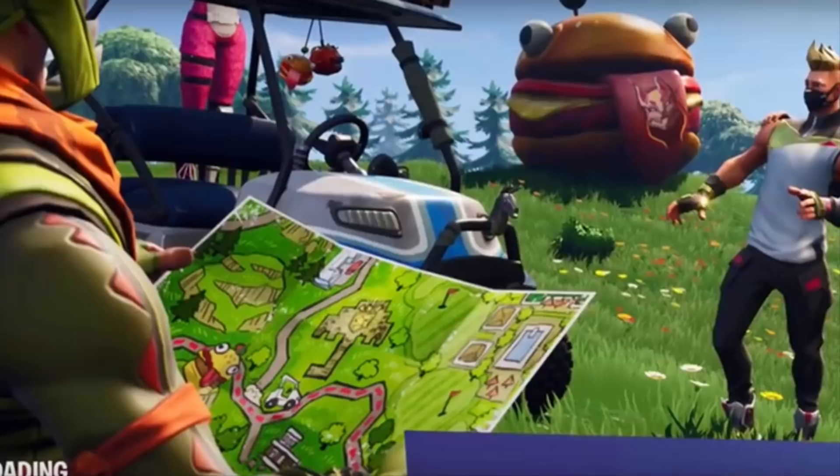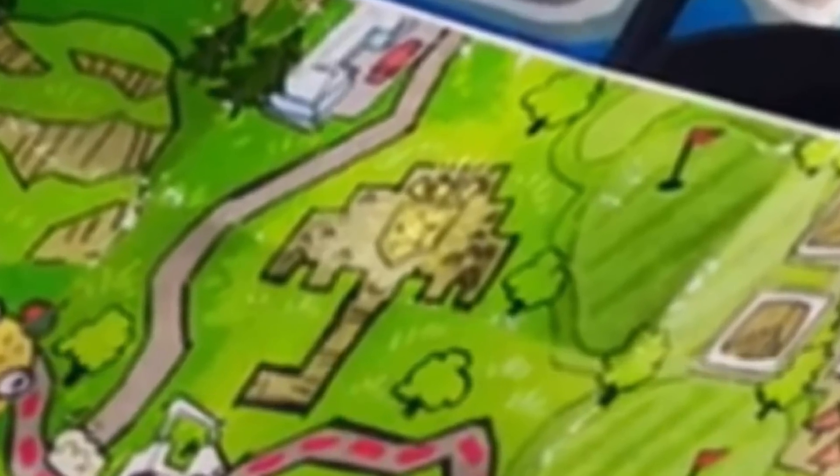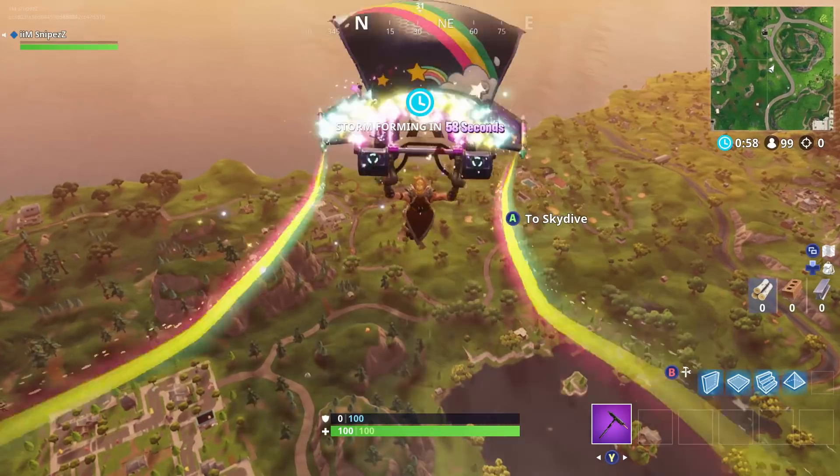You must complete all of Week 1's challenges for this to appear on your map. This is the Secret Week 1 loading screen and here it is located inside of the umbrella. Just a reminder, you must complete all of Week 1's challenges.